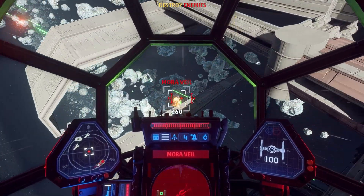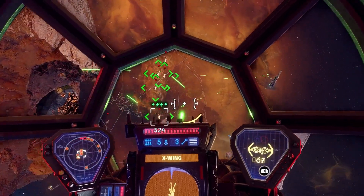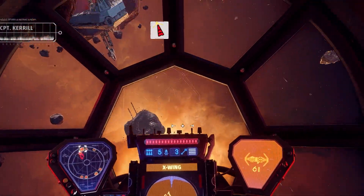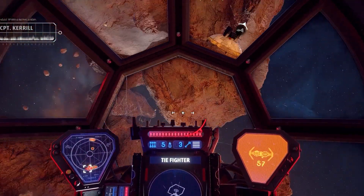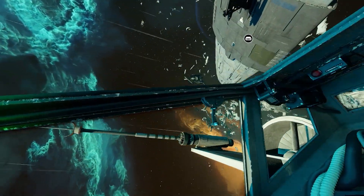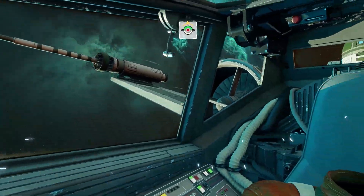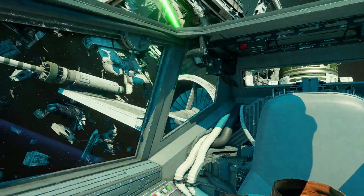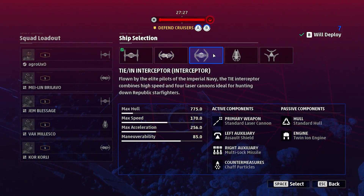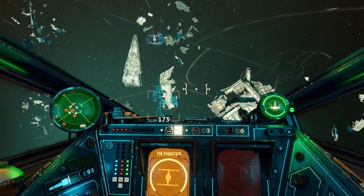From simple one-on-one dogfights in asteroid fields to massive sprawling grapples for territory over the atmosphere of a planet. What's better is you can add the magic of VR to make Star Wars Squadrons one of the most immersive ways to lose yourself in the galaxy far, far away. Being able to turn 360 degrees in your cockpit to see your astromech droid whirring away behind you is a magic you won't ever forget. Featuring an impressively diverse hangar of iconic starships, whether you want to be flying around in a U-Wing or a TIE Reaper, Star Wars Squadrons has you covered.